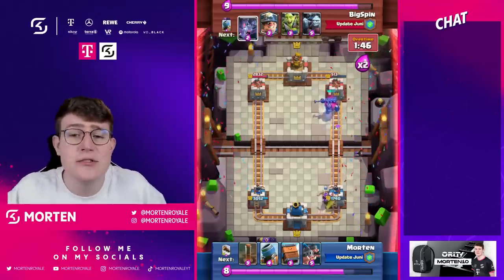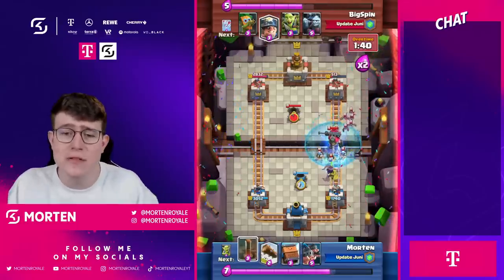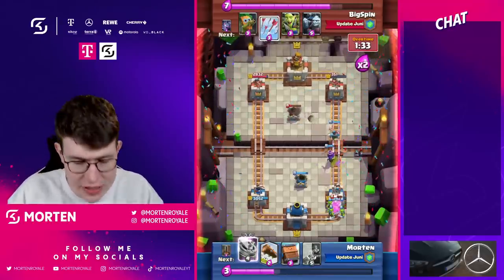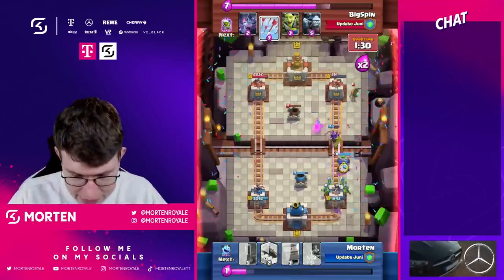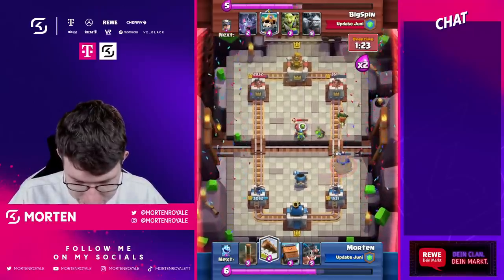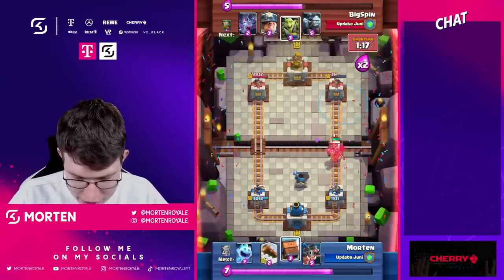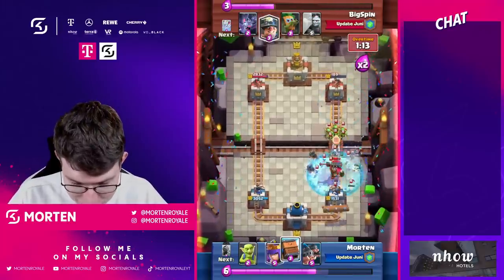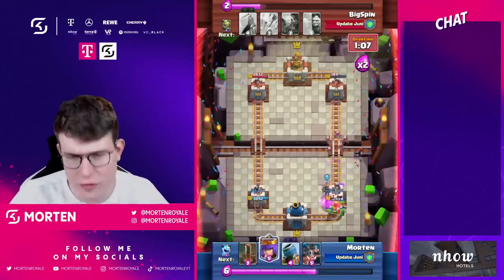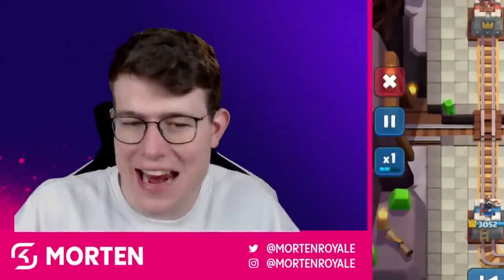What's exciting about evolutions should be bringing cards into the meta that you don't normally see, but right now everyone was already using Miner, Hog Rider, and Royal Giant before their evolutions. Using the Log here and cycling back to Earthquake — to be fair, the gameplay can be a bit boring. Let's jump into the next game.